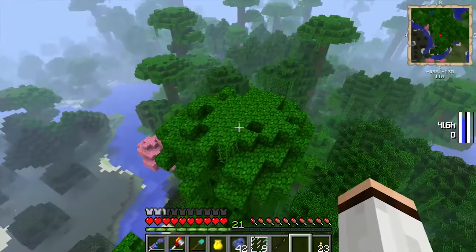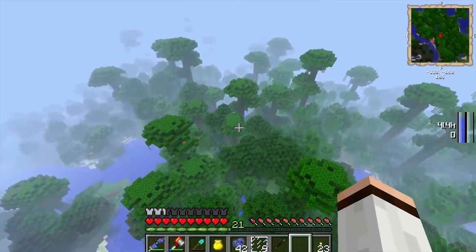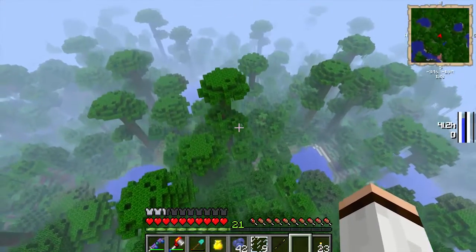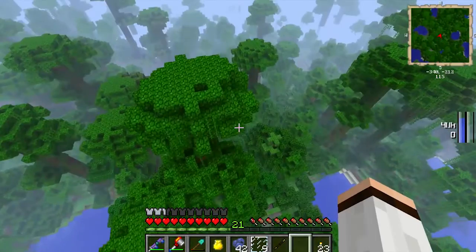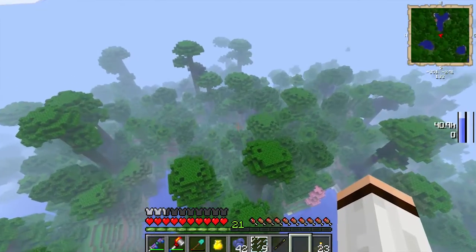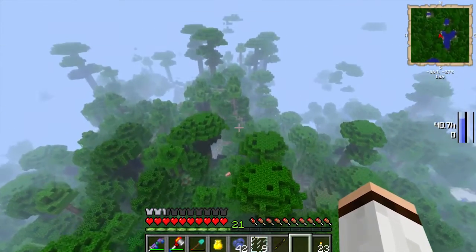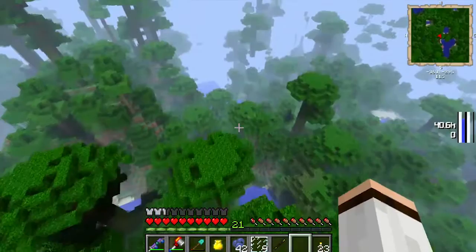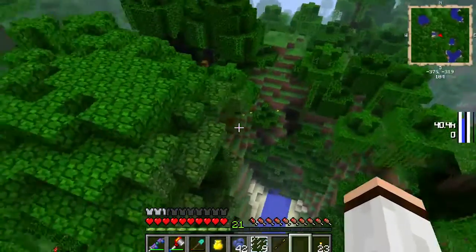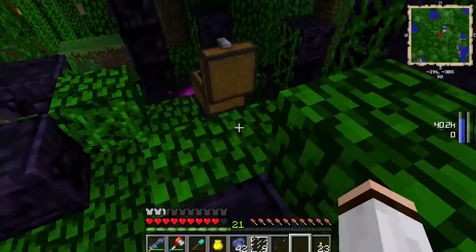This is a pretty cool tree - I've seen one of these before. What is it? It dropped a willow sapling - it's a willow tree. It's like those things with the giant hair that hangs down. It's got a green inside too. The wood is like brown and green - let's see, it makes four willow planks.